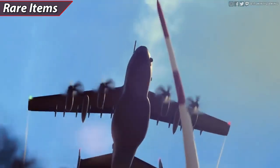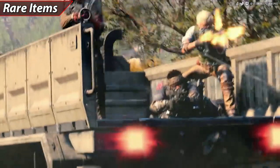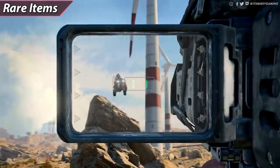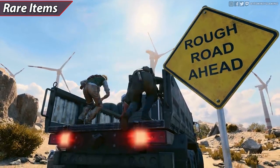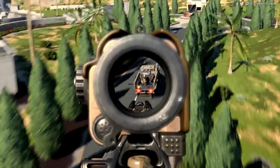There are going to be rare items — specialist-based equipment. The example they used was Battery's grenade launcher. You find her grenade launcher and use it to unlock a skin, a challenge, or some kind of reward. Vonderhaar was vague on it, but basically if you want to unlock certain skins for certain characters, you need to pick up their weapon. So if you want to unlock something for Battery, you need to pick up her grenade launcher and get a certain number of kills, then you get one of her special skins.